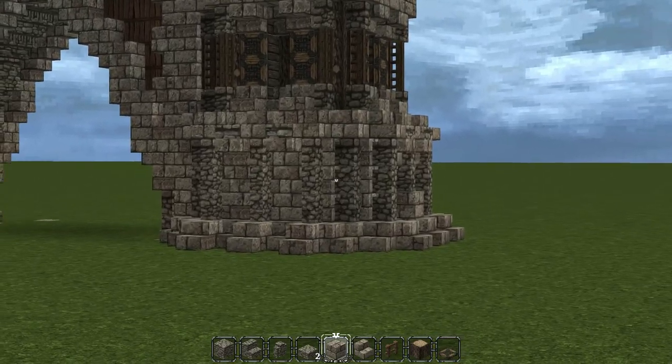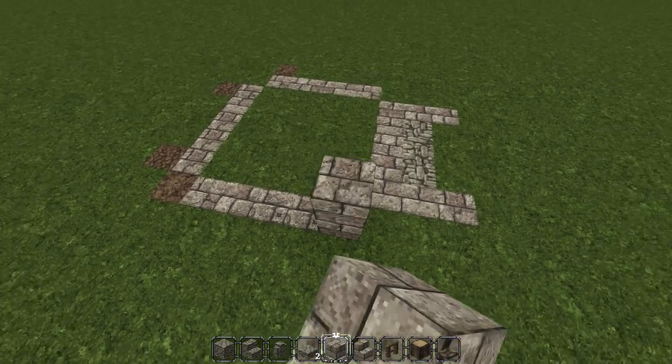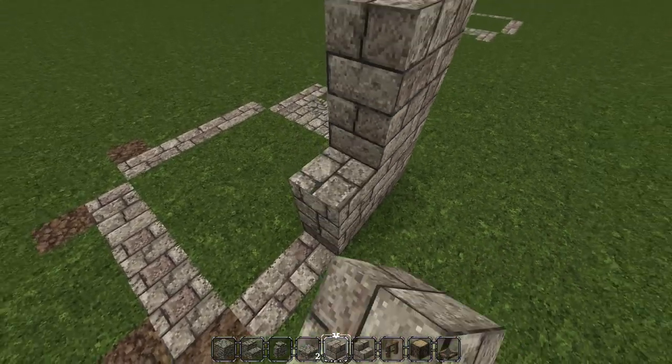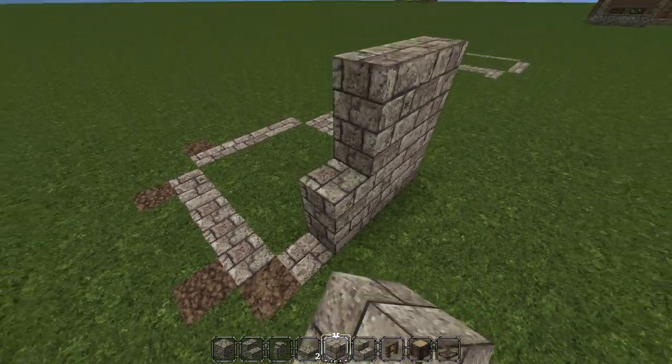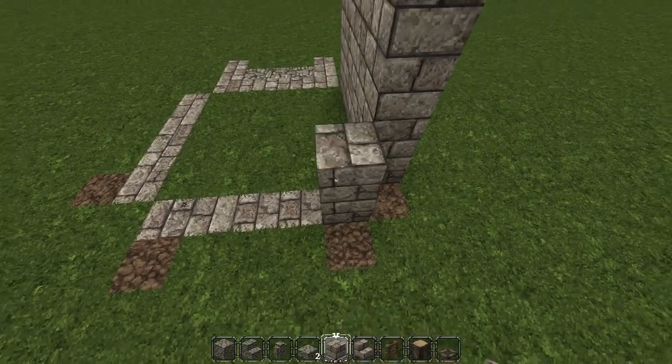Let's get started. We're going to work right here at the base where these cobblestone walls are. The first thing we're going to do is build up all four of these lines four blocks high. We're using stone brick blocks — one, two, three, four — and we're just going to repeat that the entire way around.